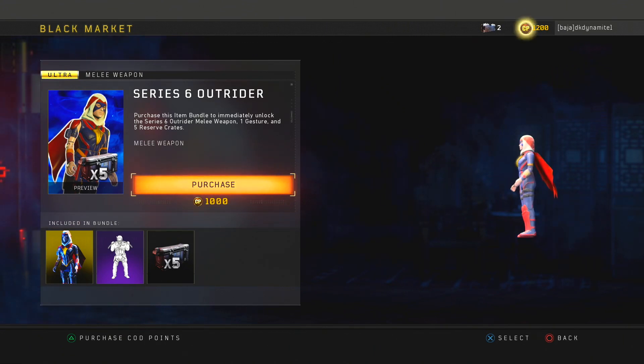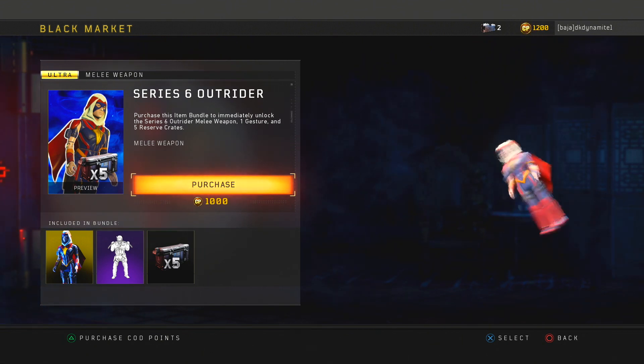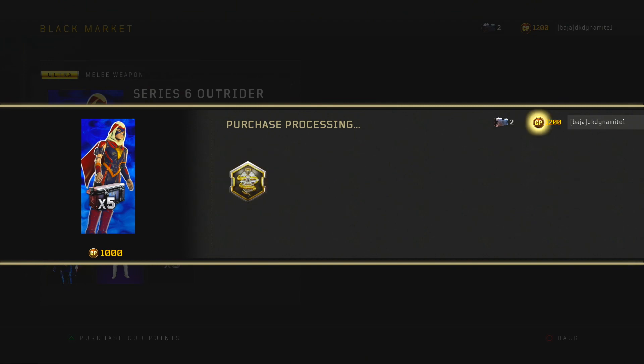I also wanted to dive into something I absolutely could not resist — the Series 6 Outrider melee weapon. It is by far the funniest thing to kill people with, and I'll put a bunch of clips on screen. You can use this in both multiplayer and Blackout if you can find Blackjack stashes.